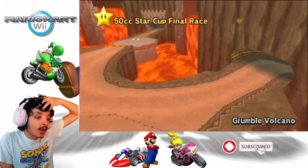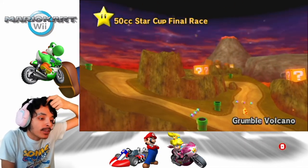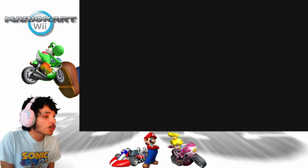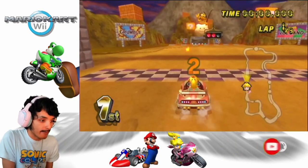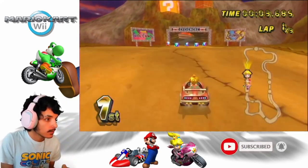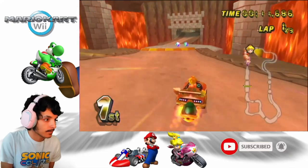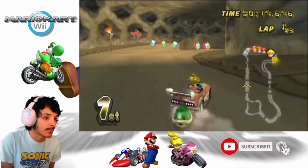The last race is Grumble Volcano — a track that came back in Mario Kart 8, not in the booster course pass but it was already there when Mario Kart 8 released on the Wii U. You can take an ultra shortcut on this track, but for the sake of this playthrough I'm not going to do that because cheaters don't win. There's a mega mushroom behind me — I think that's Baby Mario in the back.